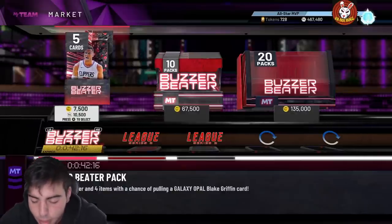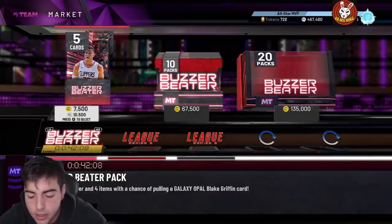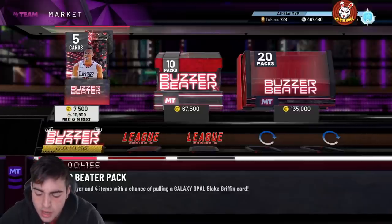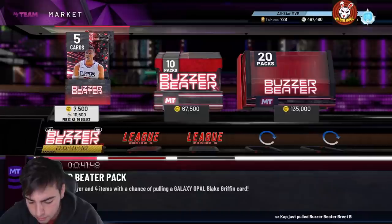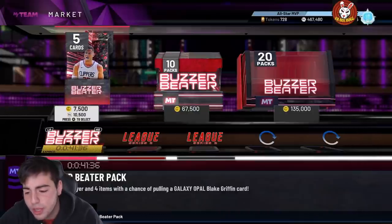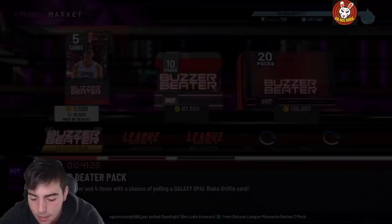We got the first card — 99 Hedo Turkoglu, glitched. He's a point guard/small forward, Galaxy Opal. Stats: 97 three-point shot, 94 mid-range, 85 driving dunk, 80 standing dunk, 92 speed, 92 speed of ball, 90 post fadeaway, 84 post hook, 82 block, 92 perimeter defense, 88 steal, 80 rebounding. Pretty solid card — 39 Hall of Fame badges, 18 shooting Hall of Fame badges including range and quick draw. He also has Hall of Fame ankle breaker, flashy passer, dimer, clamps, and gold interceptor.